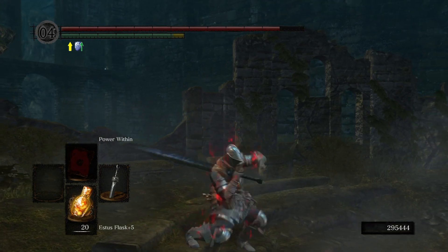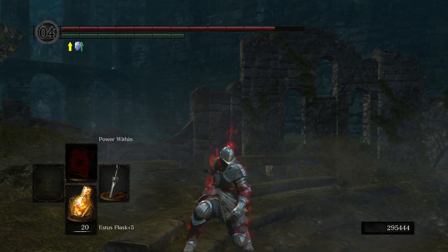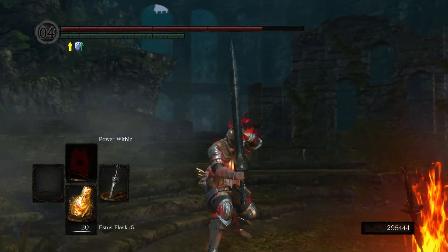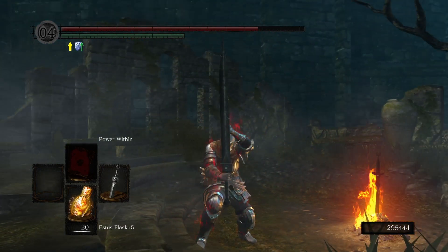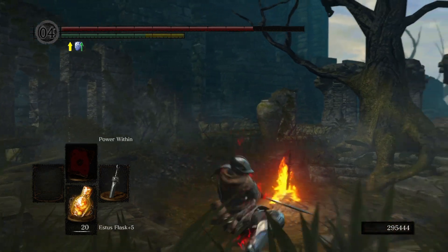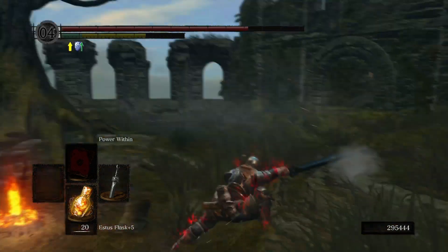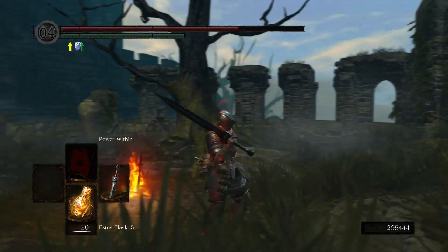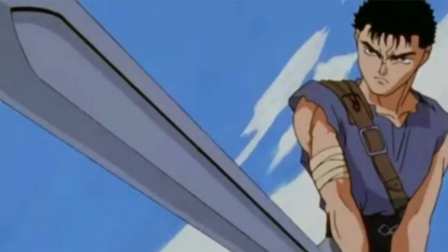Dark Souls 1 has a very good portrayal of Guts' sword and I'll be showing off every ability. I don't think I show a swing of the sword in every game, but overall it is obviously not our Dragon Slayer. But for being the first Dark Souls game and looking like Guts' first sword in the Golden Age when he first joins the Hawks, I think it's pretty cool. It looks just like the one he arrived with when he met Griffith. I think it's pretty good but not our beloved Dragon Slayer.